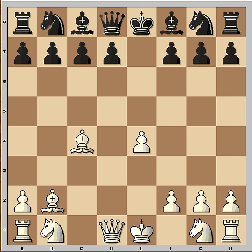In the first video we saw Bb4, and in this video I will have a look at the move Qg5, attacking the g2 square. How to continue now? Would you play Kf1, g3, perhaps Qf3, or something else?